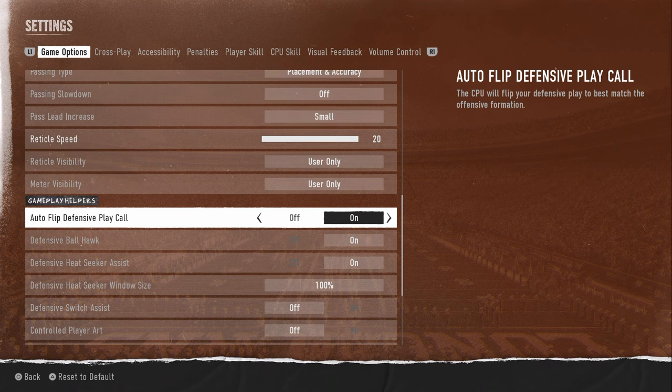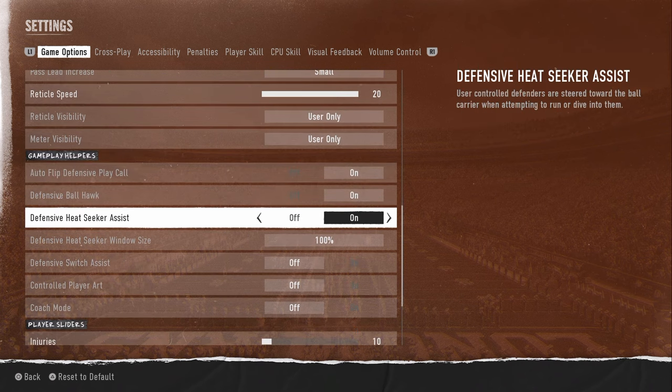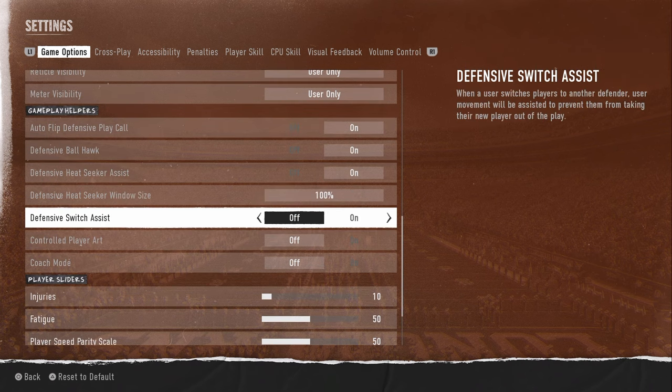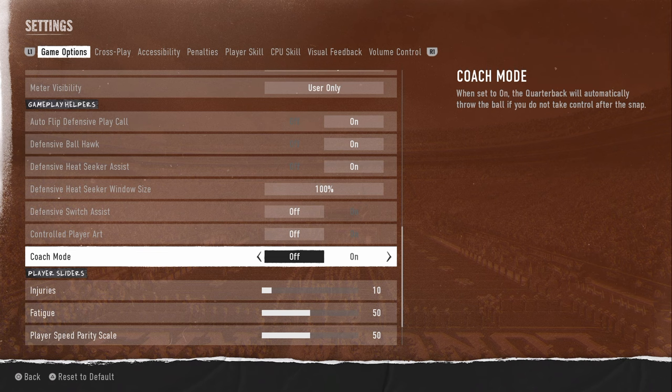Autoflip defensive play call — put that on. Ball hawk is going to be on. Heat seeker assist is going to be on, with the heat seeker window size being 100%. Switch assist is going to be off, controlled player off, and coach mode is off. Those are the best settings in College Football 25.